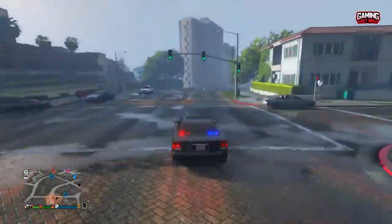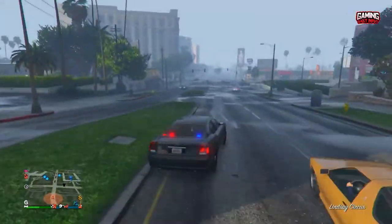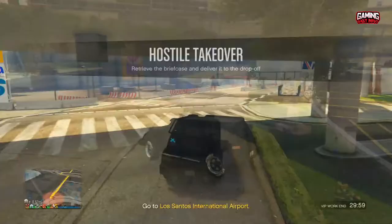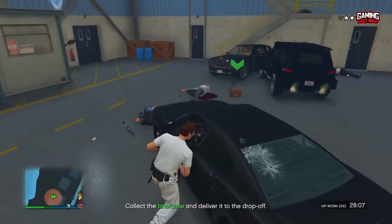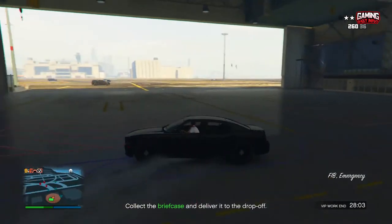You can steal one after taking down an FIB agent, but you cannot modify it or insure it. If you want to secure an FIB Buffalo for keeps, prepare to grind out hostile takeover VIP missions. The one you want involves the Los Santos National Airport, where a single, obtainable FIB Buffalo spawns in one of the hangars.